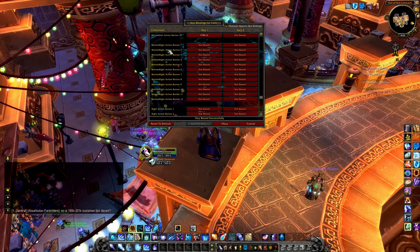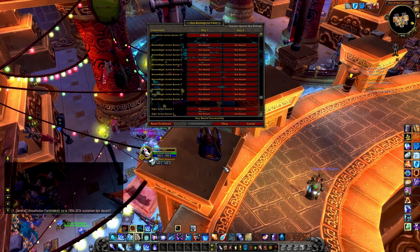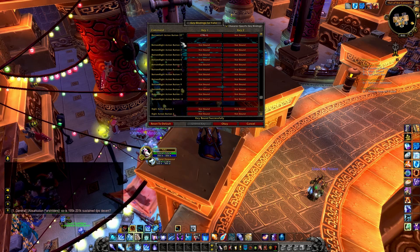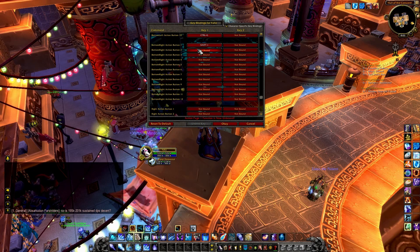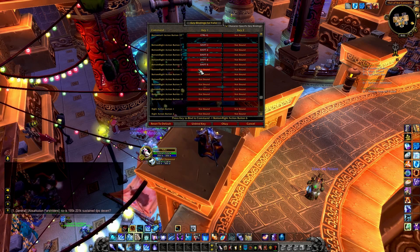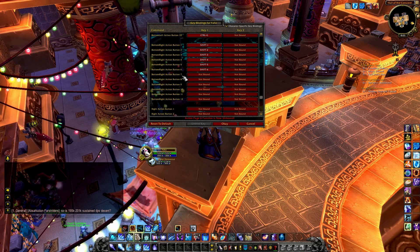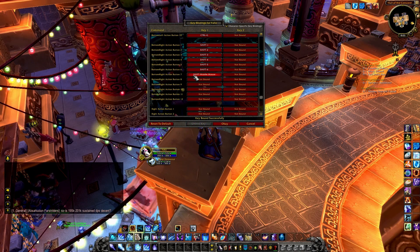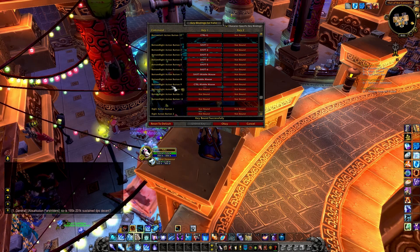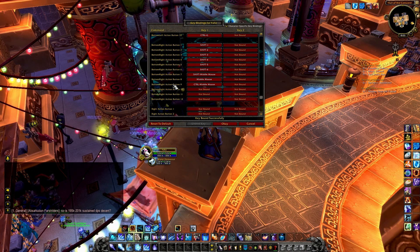Next, I'm going to move onto the action bar to the right — this is the bottom right action bar. Here I like to have abilities that I won't use as much as my main ones, but that are still fairly important. So here I'm going to use the 1 to 6 keys with the Shift modifier: Shift 1, Shift 2, Shift 3, Shift 4, Shift 5, and Shift 6. Next on this action bar, I like to have my middle mouse button keybinds: Shift Middlemouse, Middlemouse, and Ctrl Middlemouse to make it nice and neat. This leaves the rest of the action bar free, and we'll talk about that later on.